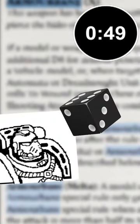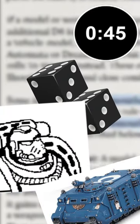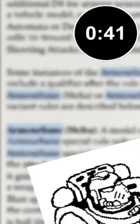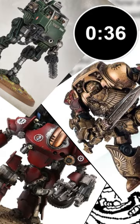Armorbane weapons allow you to roll an additional d6 when rolling for armor penetration when targeting a vehicle model, and you add the results together for your final result. Armorbane weapons also re-roll all failed to wound rolls against Automata, Dreadnought, and Mechanized unit types.